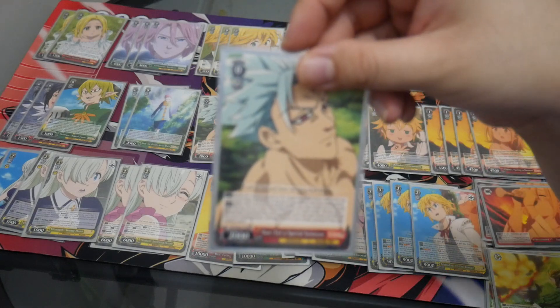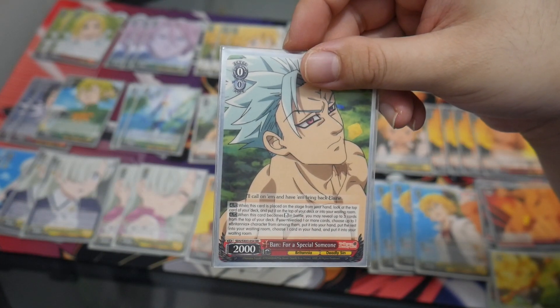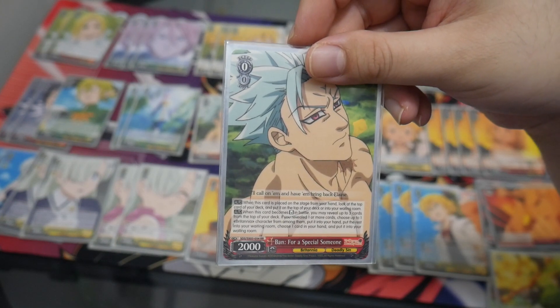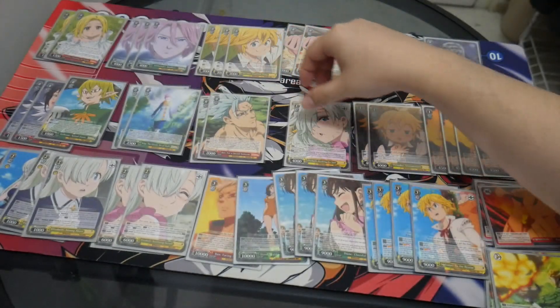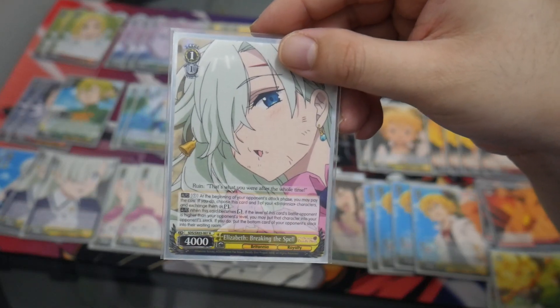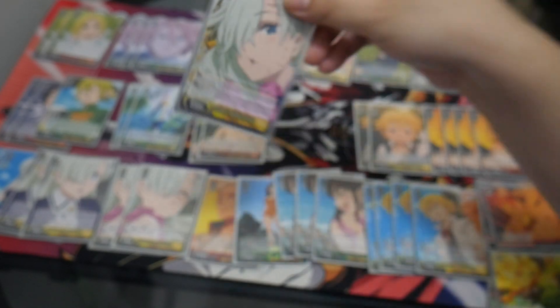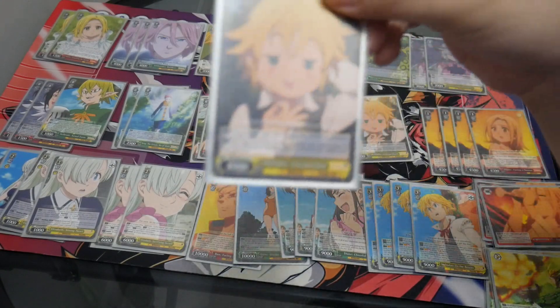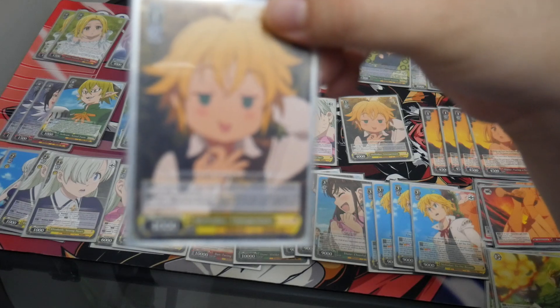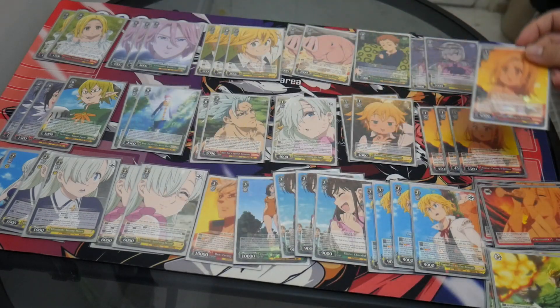Two copies of Bond at level zero — on play you can look at the top card and put it on top of your deck or into your waiting room. When this card is reversed, you can reveal three cards and choose a character to add to your hand, then discard a card. Elizabeth Breaking the Spell — you can swap and it's an early play stock bomb killer. And Millie does power on attack, gets power.